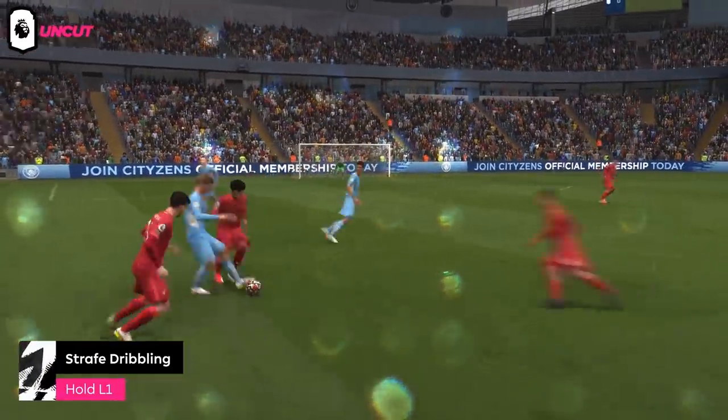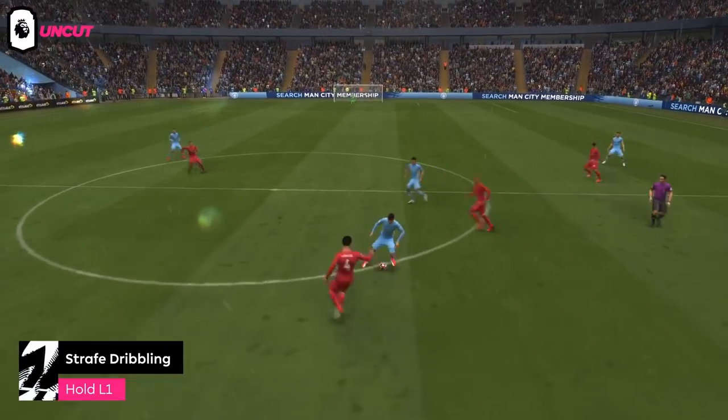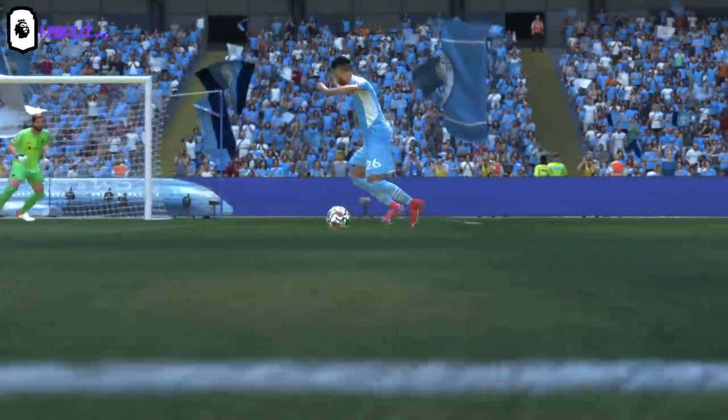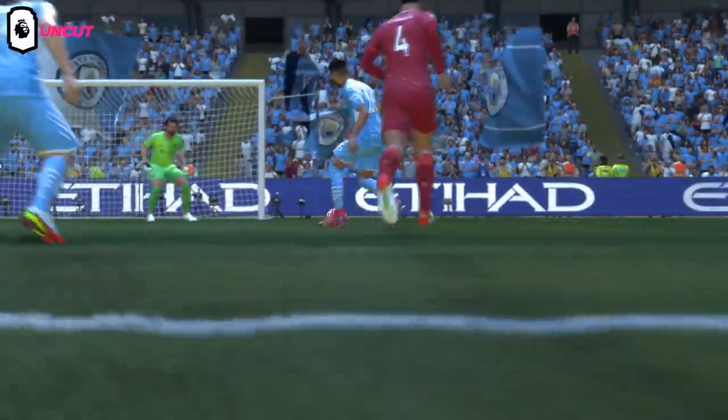It's really an effective way to use on FIFA 22. The best places to use it would be inside the box, in the middle of the pitch — whenever the opponent's about to come and tackle you. If you haven't got a passing option on and you need to find your way out with that dribbling, that'll be the best place.